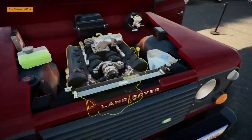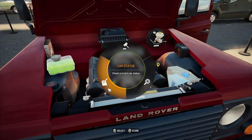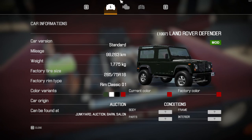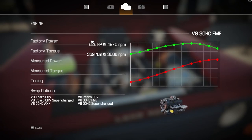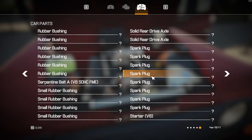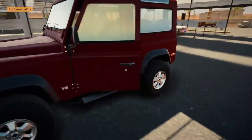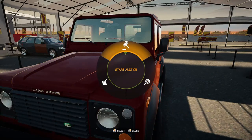Let's have a look at it — what can we do? Cost, status... it's got a V8 pushing out a mighty 222 brake horsepower, at around 70% condition. So there's an opportunity for us here to do a few repairs.